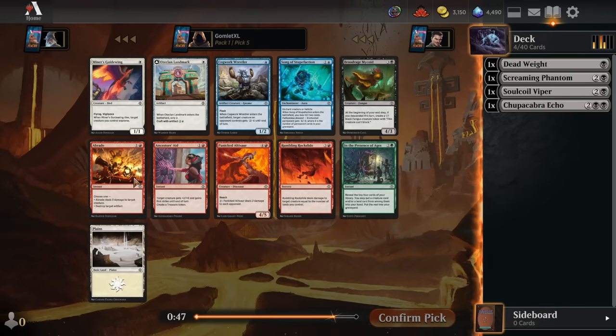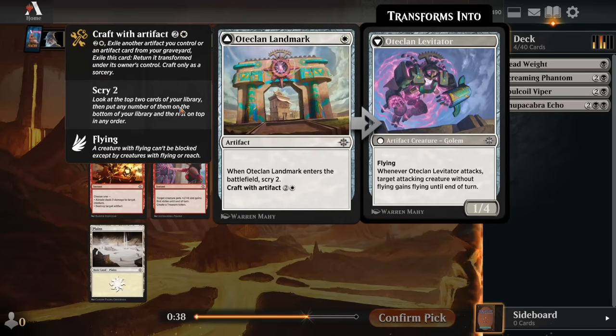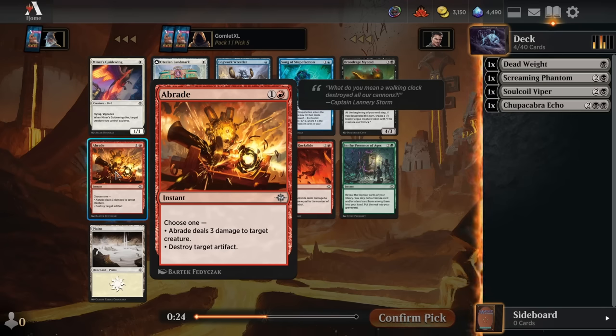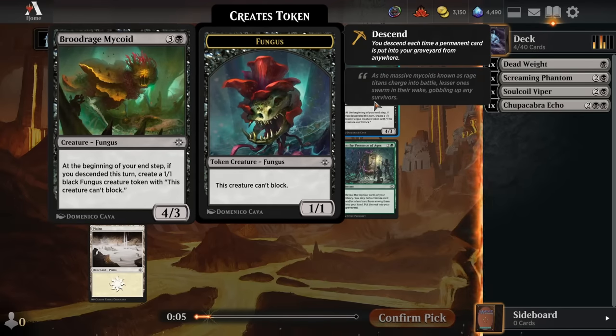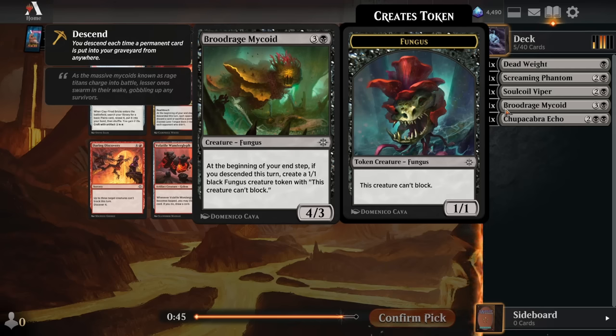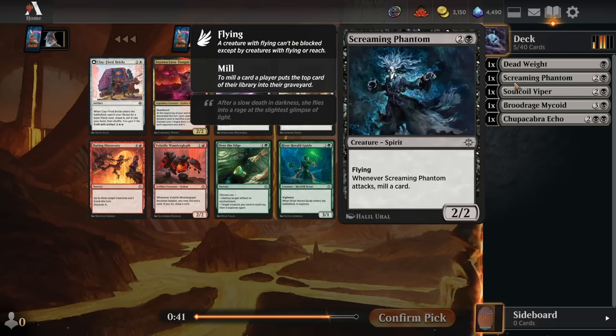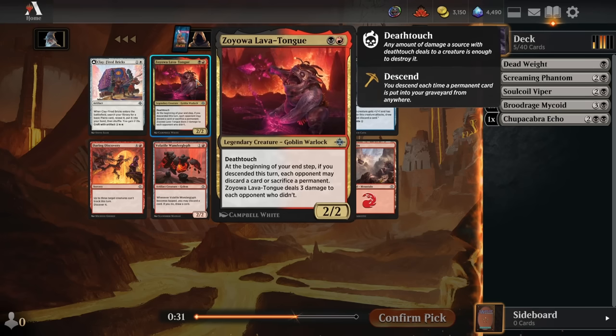Pick 5 might change things because we see an Abrade in red, which is tremendously efficient removal, especially since a lot of powerful craft cards are artifacts on the front and flip into big artifact creatures. However, red-black isn't a particularly synergistic color pair — red pairs really well with white and blue for artifact synergies. I'm going to get weird with it; I'll take the Broodrage Mycoid. It gives me a Fungus every turn that I put a permanent into my graveyard with Screaming Phantom, and that could be a lot of value for a descend deck.